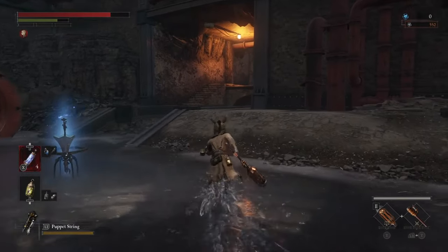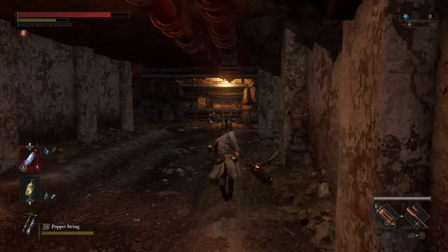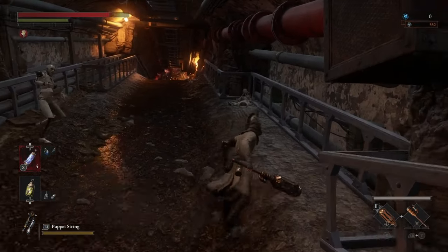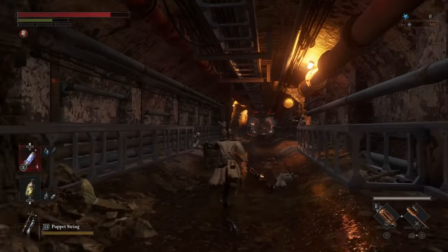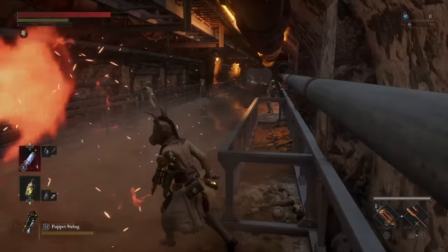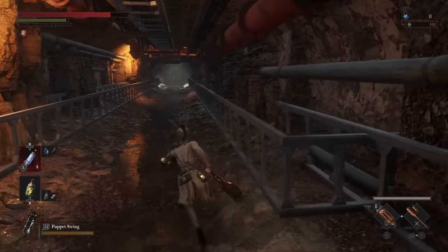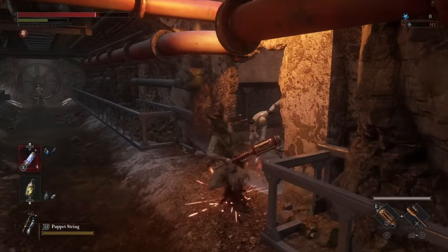Now that we're here, you see that ladder that leads to a door — that will be a shortcut you can unlock by coming this way, but it's not really important right now. We're going to come down here and start heading up, but watch out for these big balls of fire. Just make your way up and dip off to the side whenever you see a cut — it's pretty easy. That door to my right is the one you can unlock once you come around.